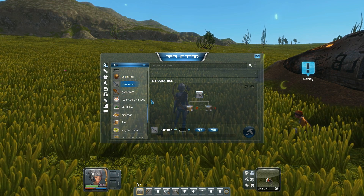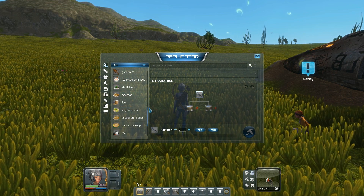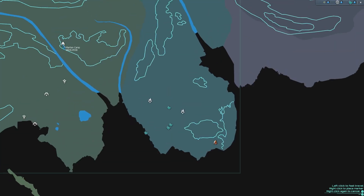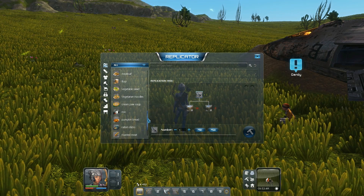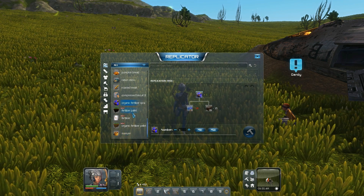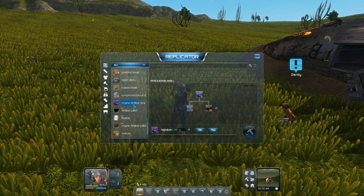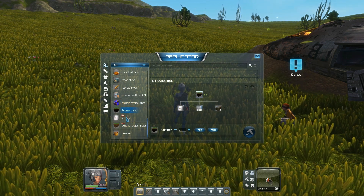I also bought a bunch of food scripts from the Martian colony. I forgot who I bought them from, but she had a whole bunch of them. Now they have this organic fertilizer as opposed to the regular fertilizer spray — so that's kind of new.